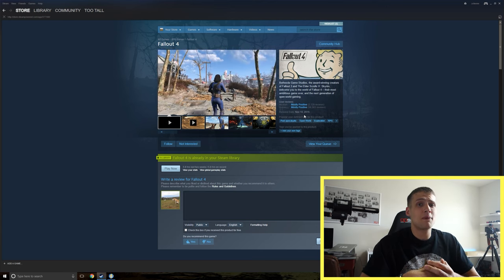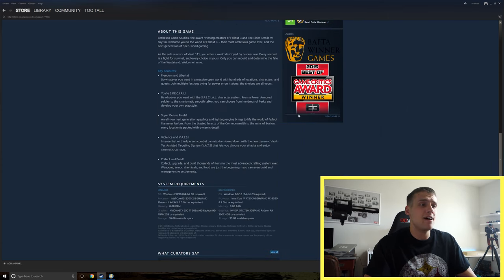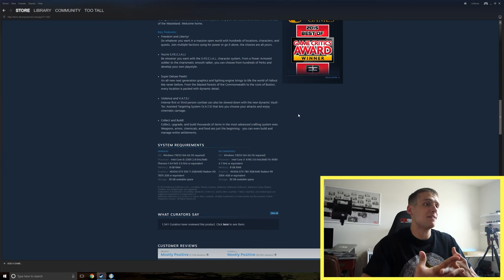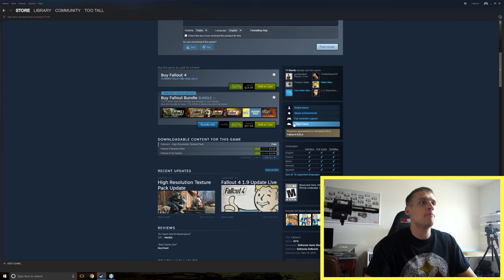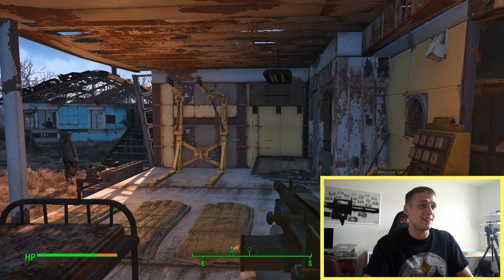The user reviews are mostly positive — it's a great game. I'm only about five hours in. For system requirements, you need an Intel Core i5-2300 minimum, or an i7-4790 for recommended, which is what I have. GPU-wise it's a GTX 550 Ti minimum and a GTX 780 recommended. There's also a high-resolution texture pack released February 6th, 2017, which I have installed.